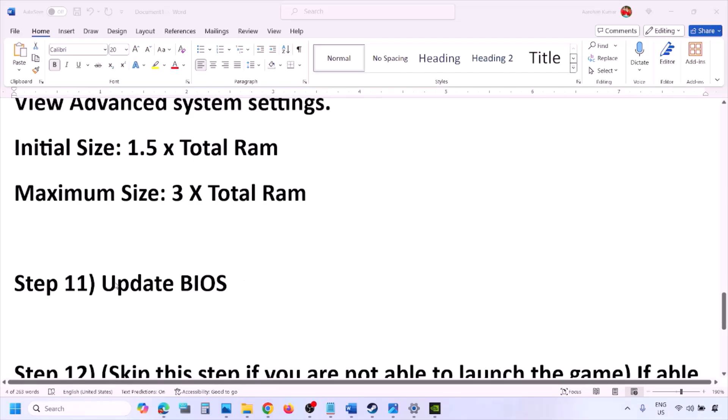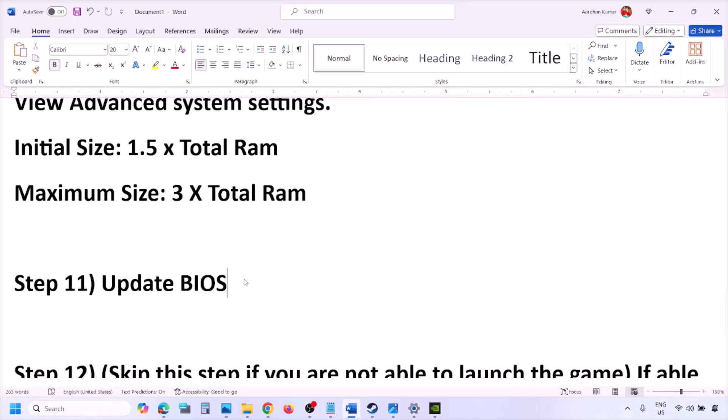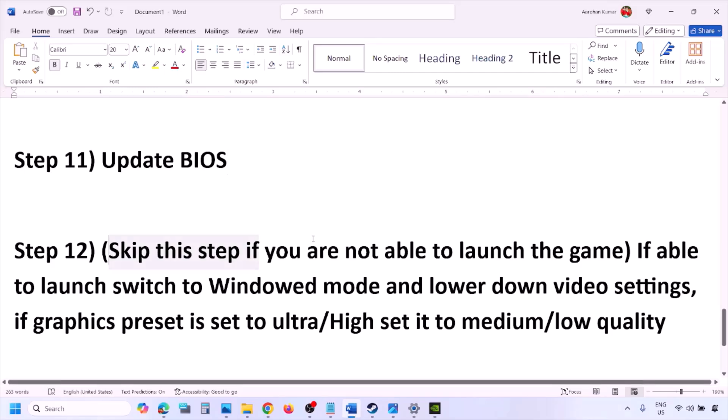The next step is to update the system BIOS. Go to your system manufacturer's website — Dell, Lenovo, etc. — select your model number, find the latest BIOS update in the software and drivers download page, and download and install it. For laptops, make sure the battery is above 10% and the AC adapter is connected. During the BIOS update the system will restart; do not unplug the power cable. After the update, log in and launch the game.